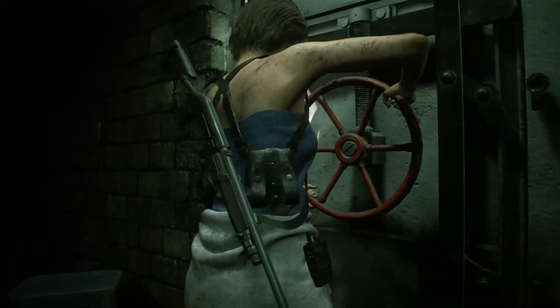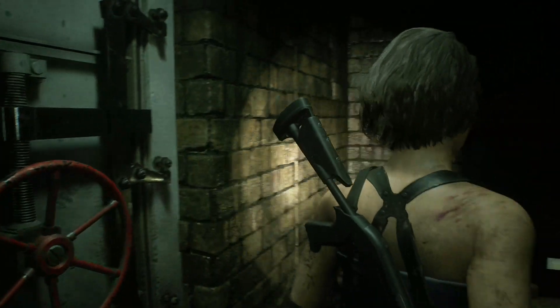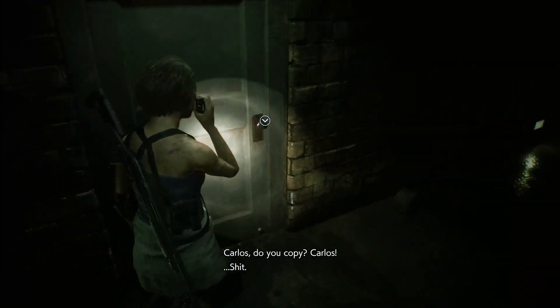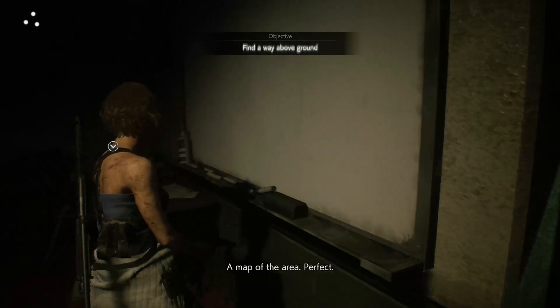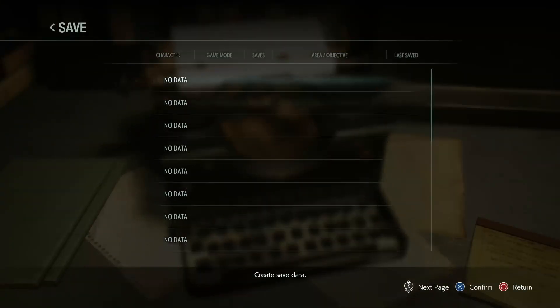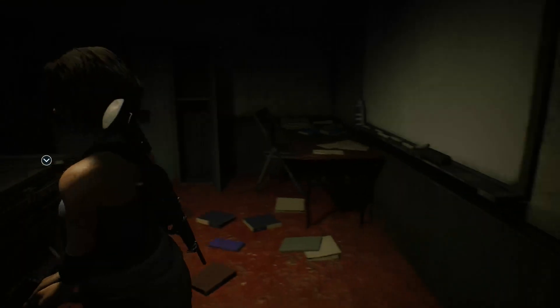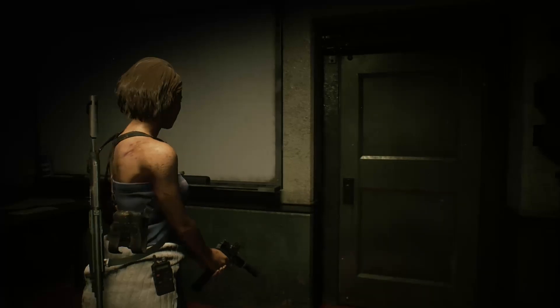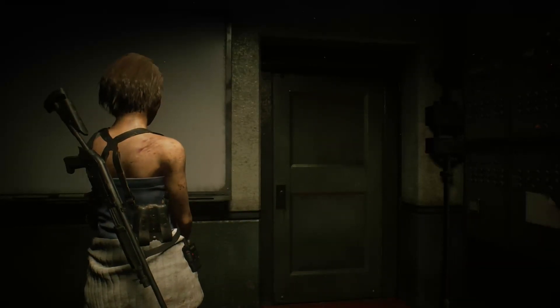The sewers are quite a short area of the game. The first thing we're going to do is head to the first safe room — there's nothing before that because it's literally just here. There's going to be a map — note that maps don't count as files. There are some herbs, some ammo, some shotgun shells, a storage box, and a save point which I'm actually going to use. This is going to be the end of Part 1 — next upload will cover at least the sewers. Part 1 is basically downtown and the train station area. Hopefully these videos are helpful — if they are please give it a like and subscribe and we'll see you next time.